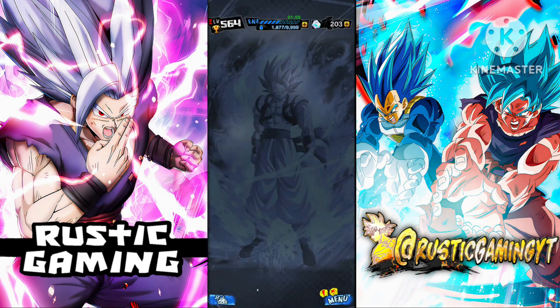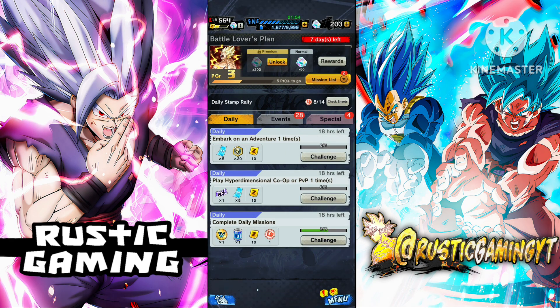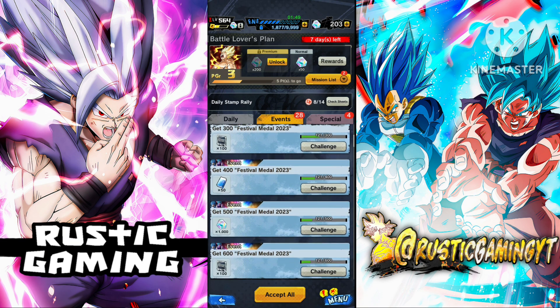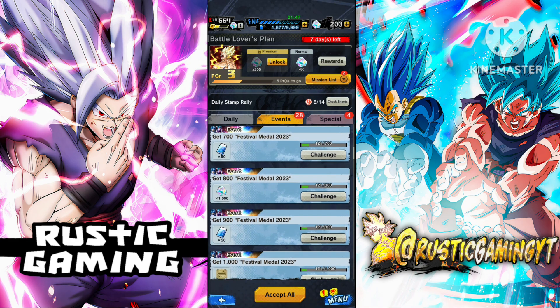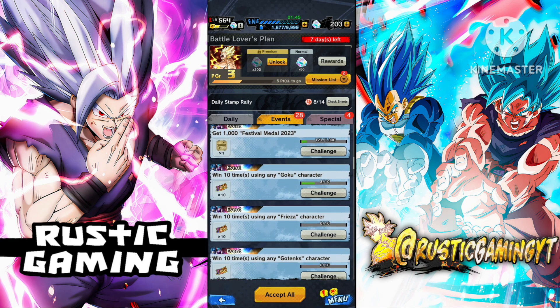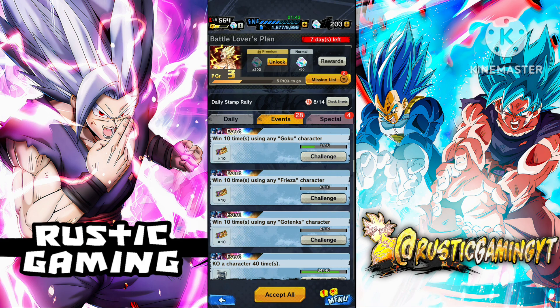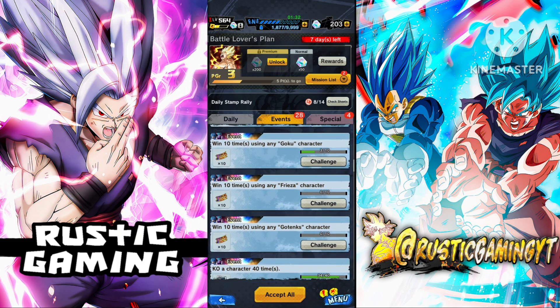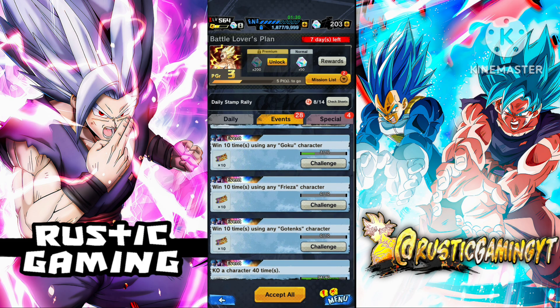One way is in the missions here. In the event missions you've got your Legends Special missions. These are like your festival medals as well — pretty easy. These ones here: win 10 times using a Goku character, fairly easy. And Freezer — I'm not too sure if you can use the Goku and Freezer tag for this. You might be able to, and if you can it would be pretty good — you could get two of these done at the same time.